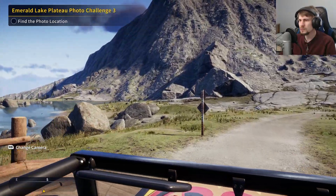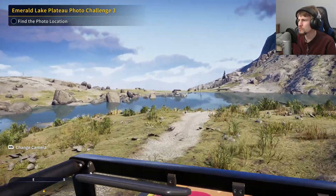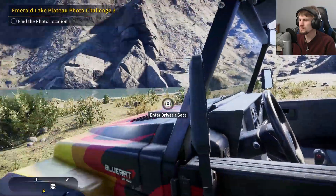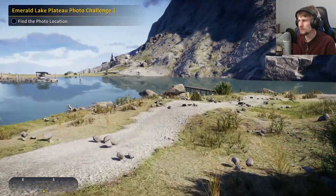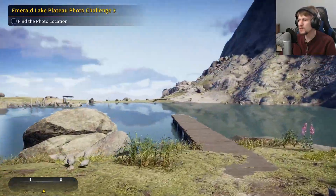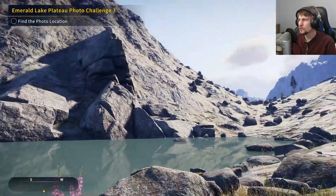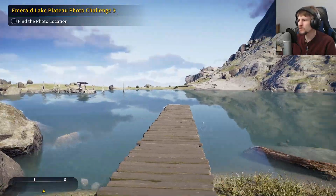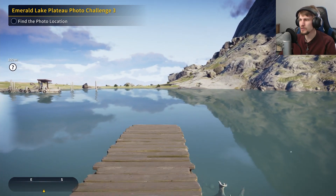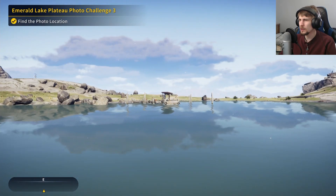I think we found the photo location - it's right here. Yeah, this is the spot. There's the dock the photo has us by, and there's the boat launch, so all we have to do is get to the end of the dock. One thing I'm noticing is we don't have one of those little objective markers showing up yet. There it is - I was wondering when that was going to happen. So yeah, basically go here, look at that.